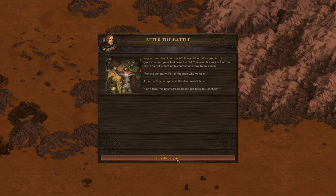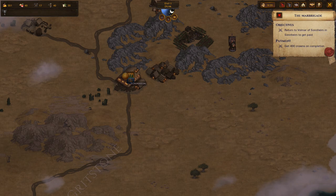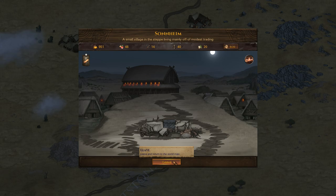After the battle, we need to go and get our payment. Back we go. We'll get 400, so we'll have almost 1000. Return to Sondheim — we got 400 crowns. And there is another contract here, but let's maybe wait with that a little bit.